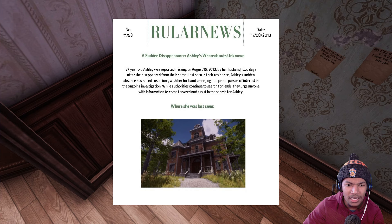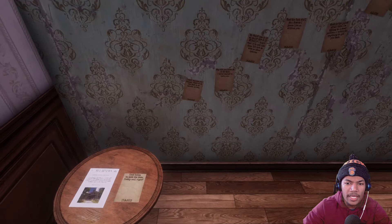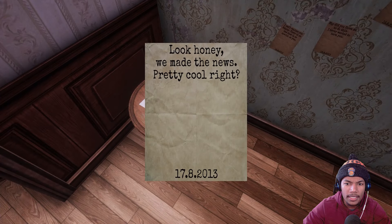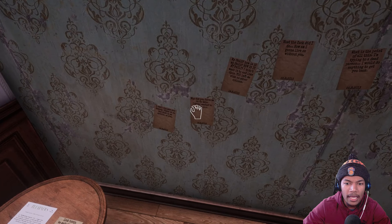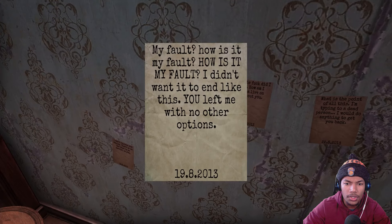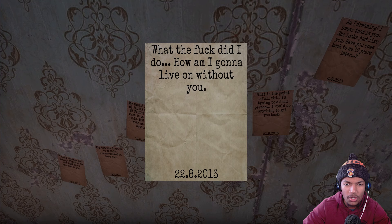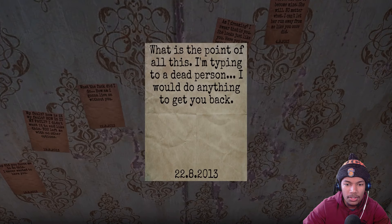Last seen in their residence, Ashley's sudden absence has raised suspicions, with her husband emerging as a prime person of interest in the ongoing investigation. While authorities continue to search for leads, they urge anyone with information to come — hey wait a minute! Wait, is it my name Ashley? Look honey, we made the news. Pretty cool, right? I'm not missing! I literally talked to the police last night. Why did you force me to do this? I never wanted to harm you. My fault? How is it my fault? I didn't want it to end like this — you left me with no other options. What the flip did I do? How am I gonna live without you? I'm typing to a dead person. Wait, am I dead or what?